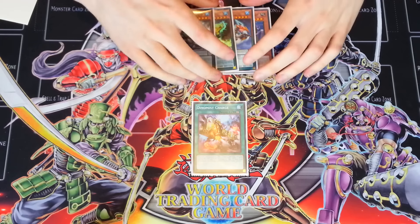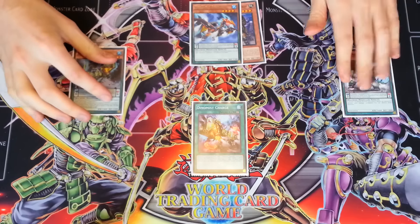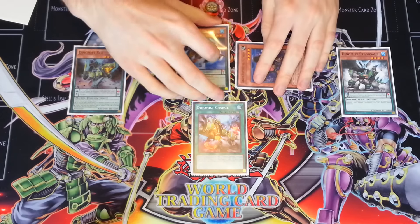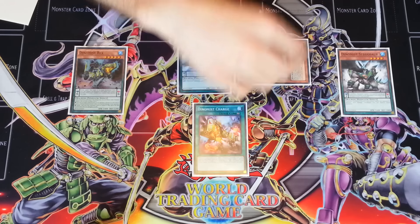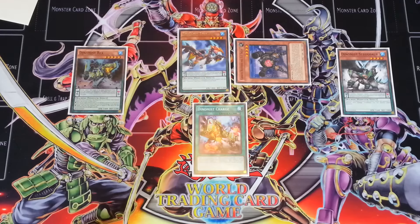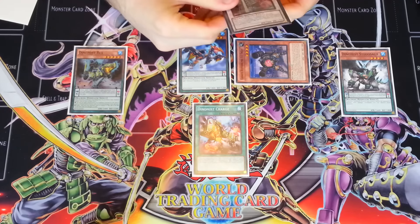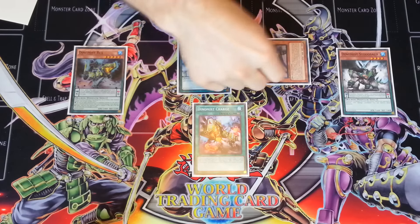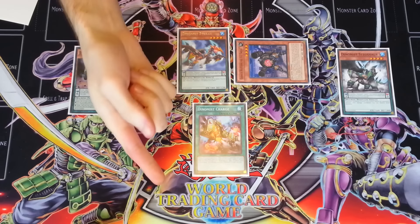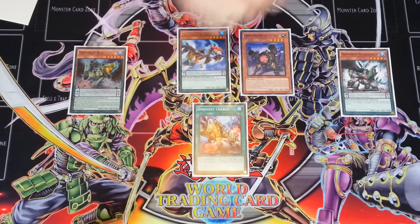Essentially what's going to happen here: you're going to set up your scales - put the 3 here and the 6 here. Then Pendulum Summon the Saizan in defense. If your opponent Maxx C's you after this, you can just end your turn which is okay, because you don't want to start summoning Karakuri Synchros while your opponent has a Maxx C activated - you're just going to be giving them too much advantage. They Maxx C, they go minus, you're going to start your turn still with cards in hand and you'll have the advantage.